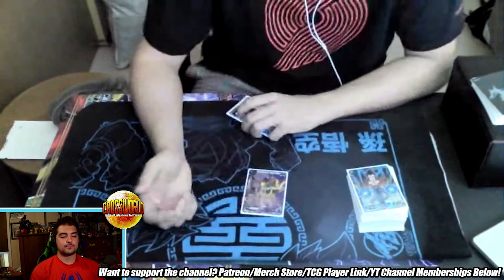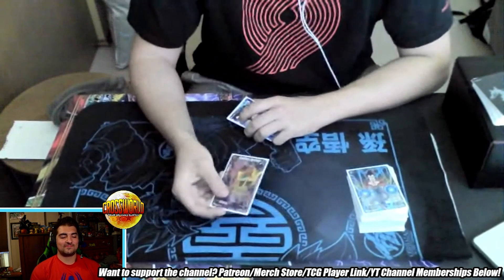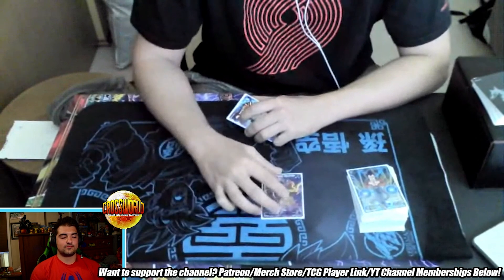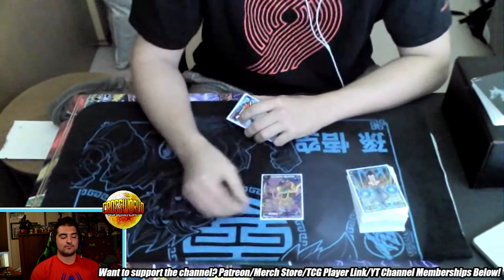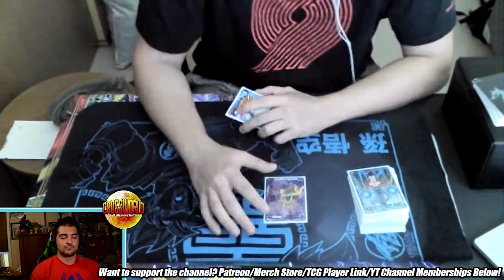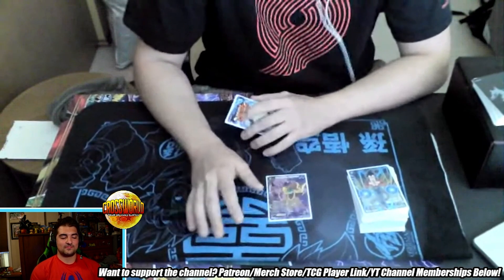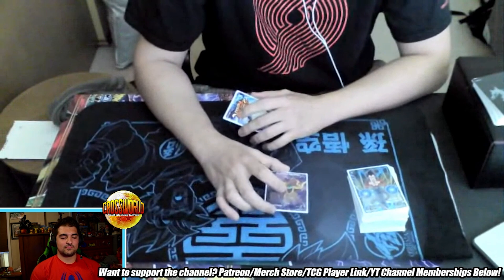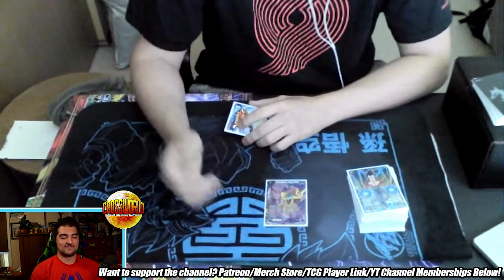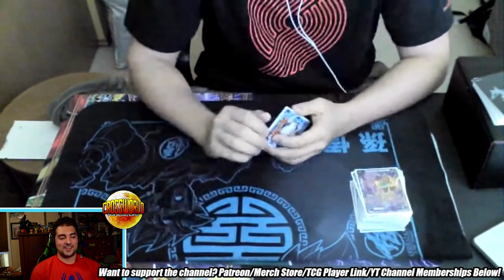And of course the secret rare — Baby Hatch is the best secret rare in the game. Any turn you see this card you can just push for game, and if you don't kill them it's fine because you're getting another turn anyway. This card just lets you play recklessly — you can overextend your hand, push for game, and it literally says 'I know I overextended but I'm getting another turn to kill you.' The theme of this deck is letting you play reckless.